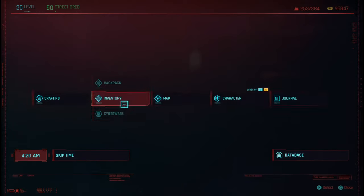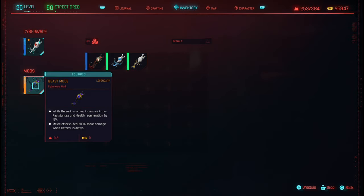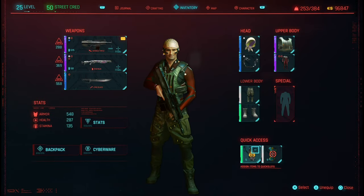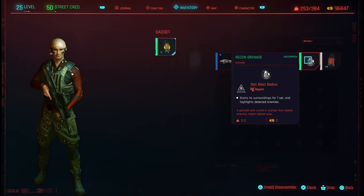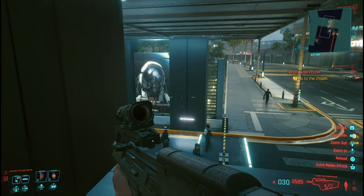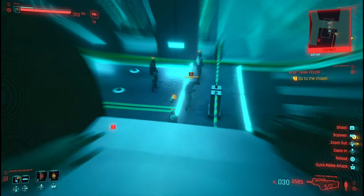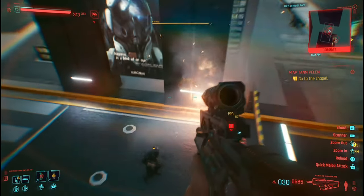Go to your cyberware and put on your best Berserk mode, and also put on a frag grenade or anything that's very weak — something that'll do some damage to them but not kill them. I'm gonna turn on Berserk with the circle button, throw the grenade, and then jump in.